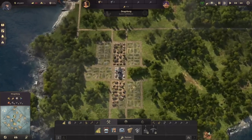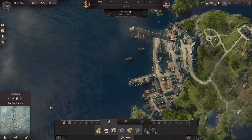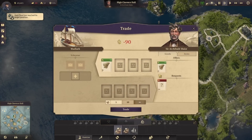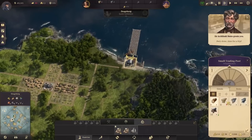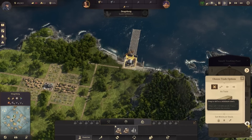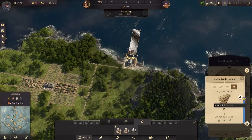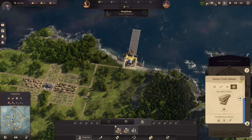Oops, forgot a warehouse over here. Luckily we are trading for some wood here. The other thing we're going to do as well is actually buy some wood — like 46.